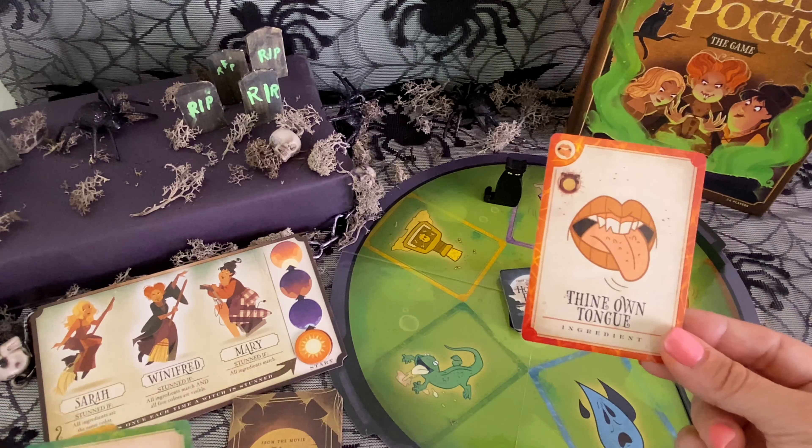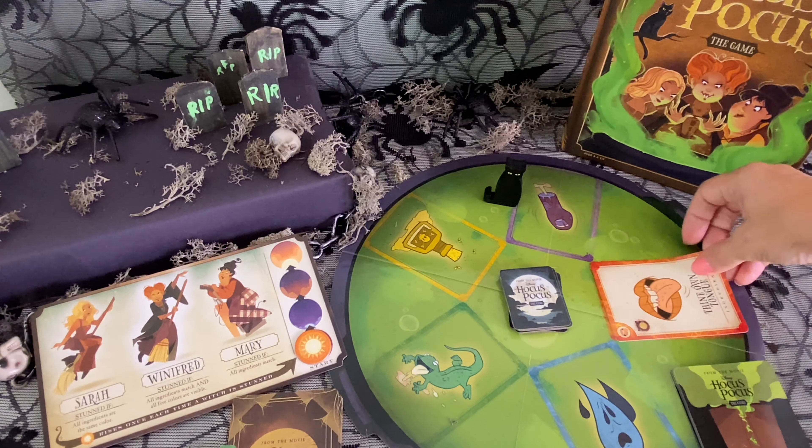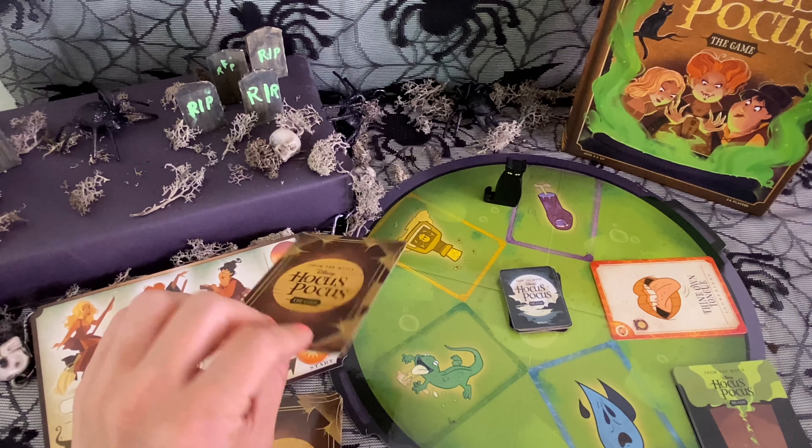And of course, the main part — the witch's cauldron. This is where we place the different ingredient cards to help stop the witches from creating their potion. Let's get started.